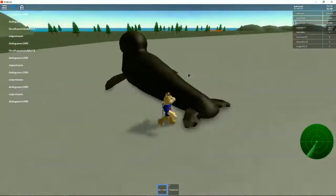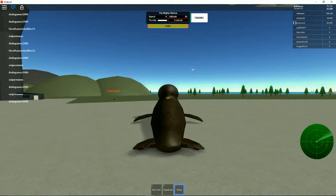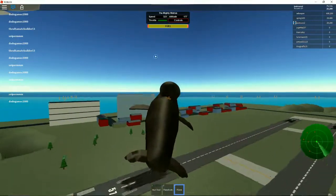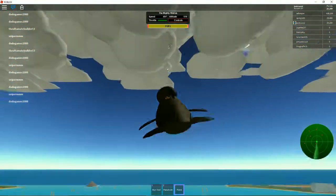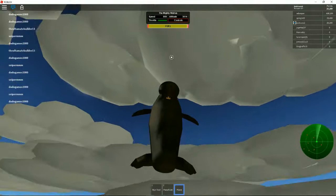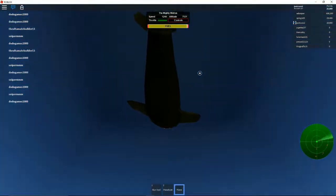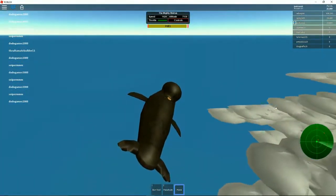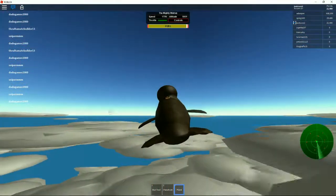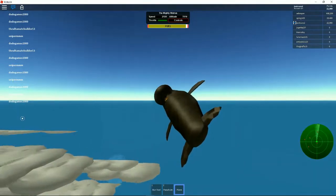I think it's time for our finale. Let's get in the walrus and fly — apparently Doge can fly walruses better than he can fly planes. Look at how easy that was! Let's go up into the clouds and end the episode. I'm just gonna end it here as Doge flies around in his walrus. Make sure to leave a like and subscribe — thanks for watching, I'll see you next time, goodbye everybody!